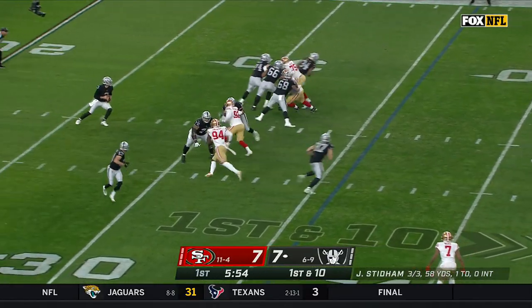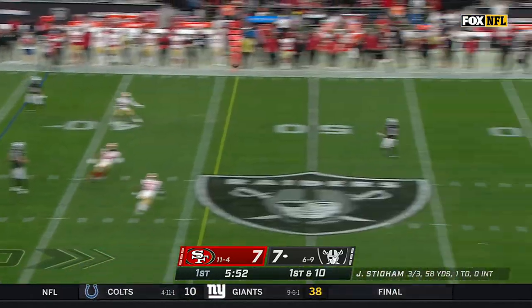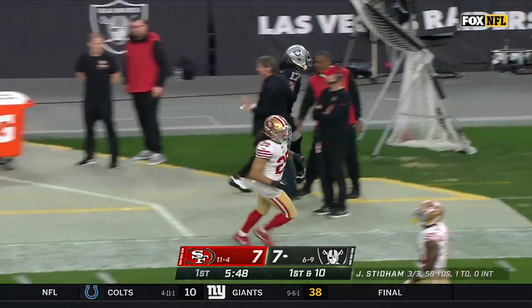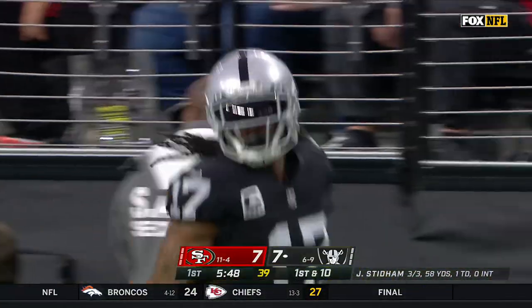First down and 10 at the 36. Off the play fake, Stidham with time open and Adams dancing down the sideline and out of bounds inside the San Francisco 40.